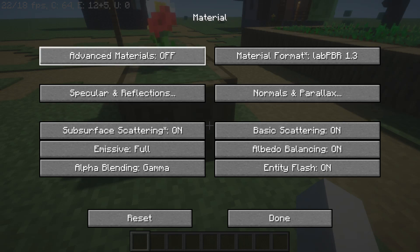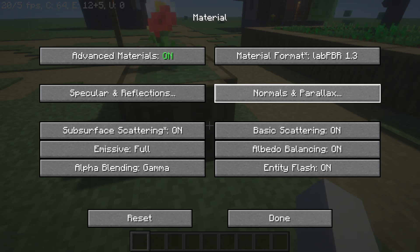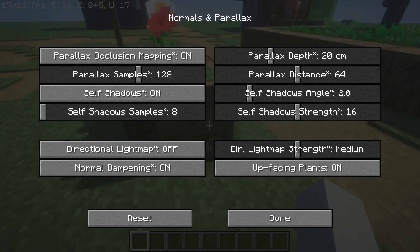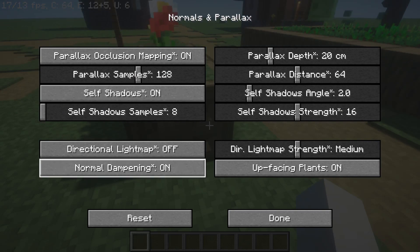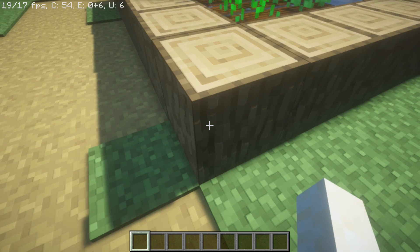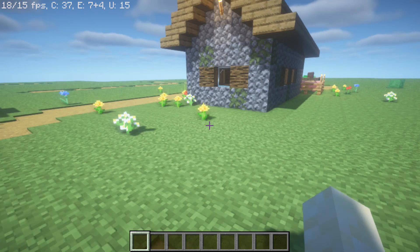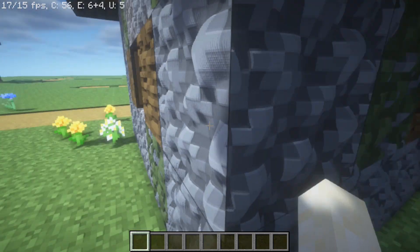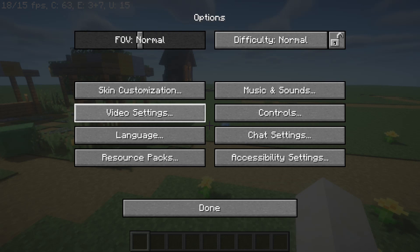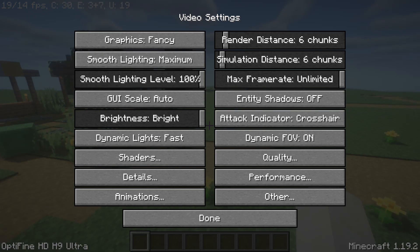Only two percent of you have subscribed, so if you want to, you can subscribe if you like my videos. We need to turn on normals and parallax. This texture pack makes it look bumpy using something called parallax. Whoa — it does look bumpy, but it just changes how the shadows go. It doesn't actually change the model, as you can see.